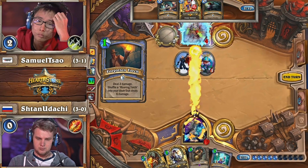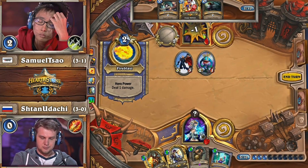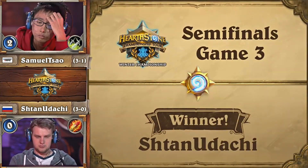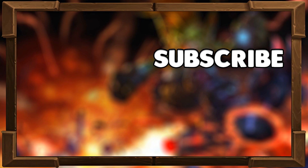Could have gone for the Arcane Intellect to try and dig for the Ice Block, but Stan identified that the Courier actually just gives more potential options — you effectively draw three cards and get to pick one. And from multiple classes, such as Priest for example, there are heal cards.